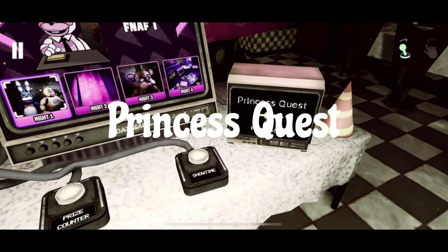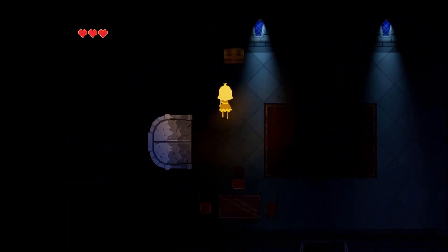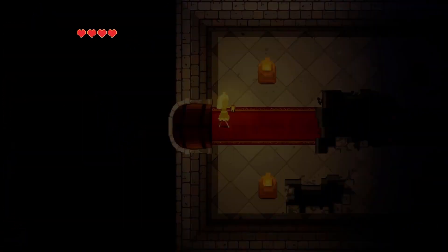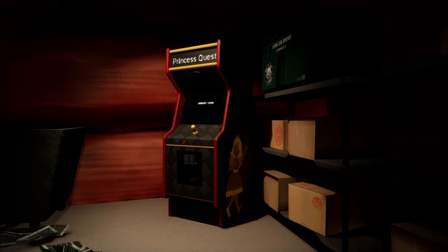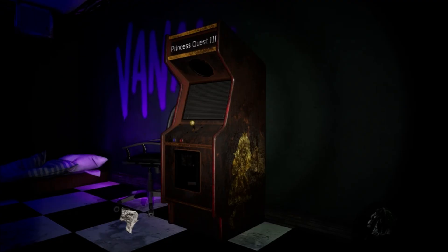Princess Quest is a line of minigames in FNAF VR's mobile version and Security Breach. In FNAF VR's mobile version, occasionally a grid-like pattern will appear on an object in the price counter, and if you zoom in, you will unlock the minigame. Princess Quest returns in Security Breach with two sequels, the first having slight model adjustments with sequels having new mechanics and enemies. The first is found in the storage closet in the Glamrock Beauty Salon, the second in DJ Music Man's basement in the Fazcade, and the third in Vanny's Secret Hideout above Fazerblast, which can only appear after winning a game of Fazerblast and getting a Fazblaster.